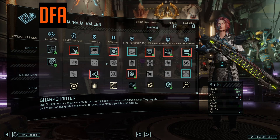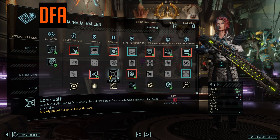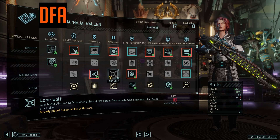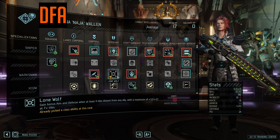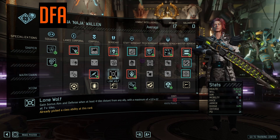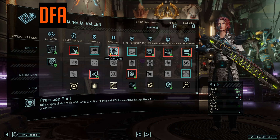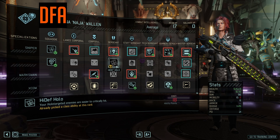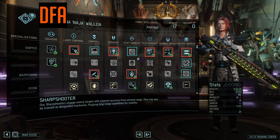Lone Wolf can make up for a little missing aim, but adding any positional requirement to the Sharpshooter is tricky because you can't move and shoot. In most situations your Sharpshooter will naturally be a little lone wolf since they're usually a bit behind the squad, but I think you give up too much by not taking Precision Shot, which is why I don't even give Lone Wolf the blue checkbox.